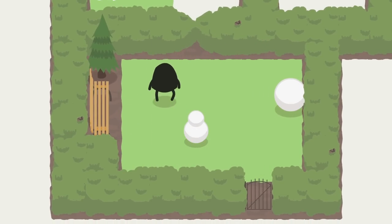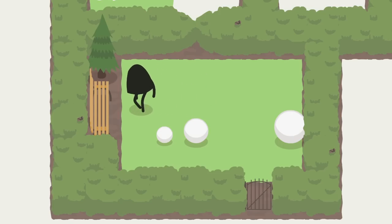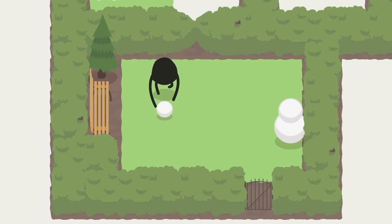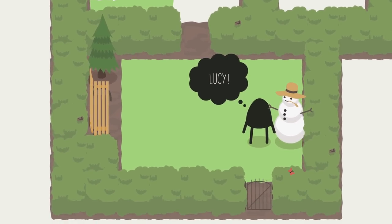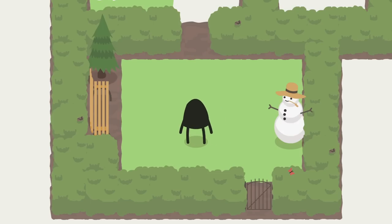We have some snowman bits over here — the big bit for the main body goes first, then the middle bit, then the top. We can roll things but can't pull them backwards. So we move the smaller bits out of the way, roll the pieces together — and there we go! Oh my goodness, they've named the snowman — it's a snowwoman actually, called Lucy! She's got a little butterfly and they've given her a hat. That's completely amazing.